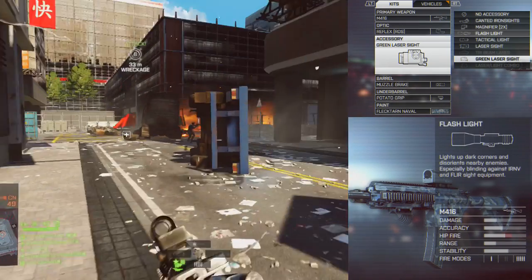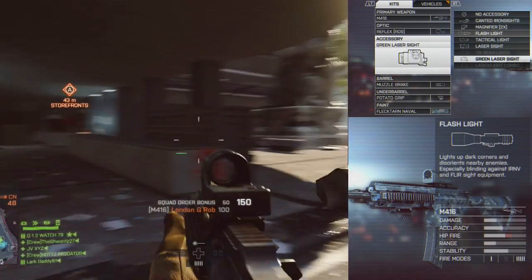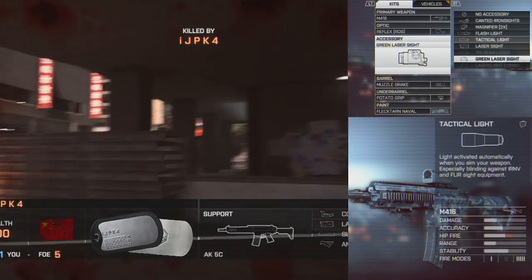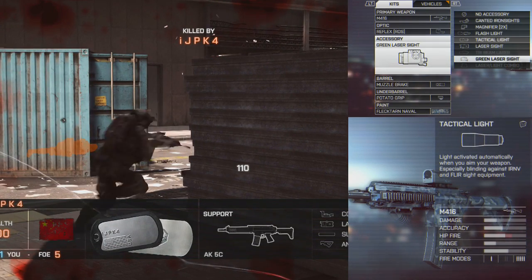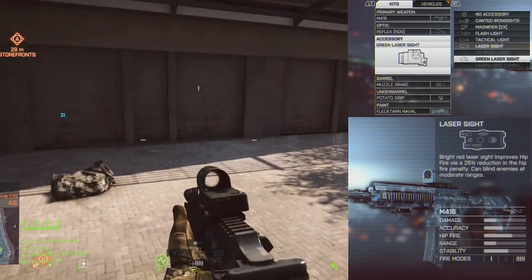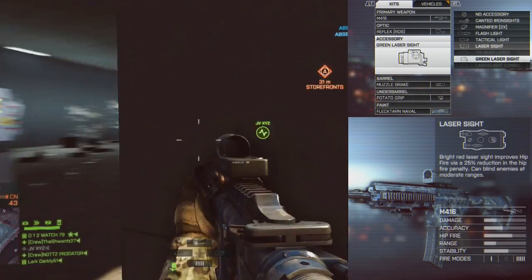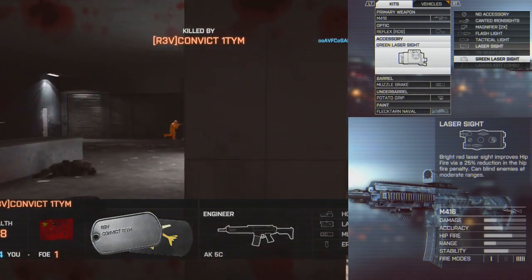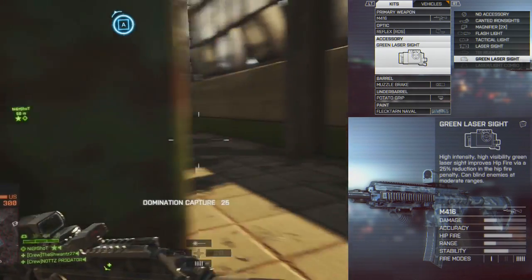The flashlight has no real functionality benefit other than lighting up corners and temporarily blinding enemies. The tactical light activates when you ADS — it hides you off radar when not ADS-ing, but can blind opponents when you do ADS. The laser sight can also blind opponents, but more importantly gives a 25% reduction in hip fire penalty, meaning your hip fire spread will be a lot tighter.